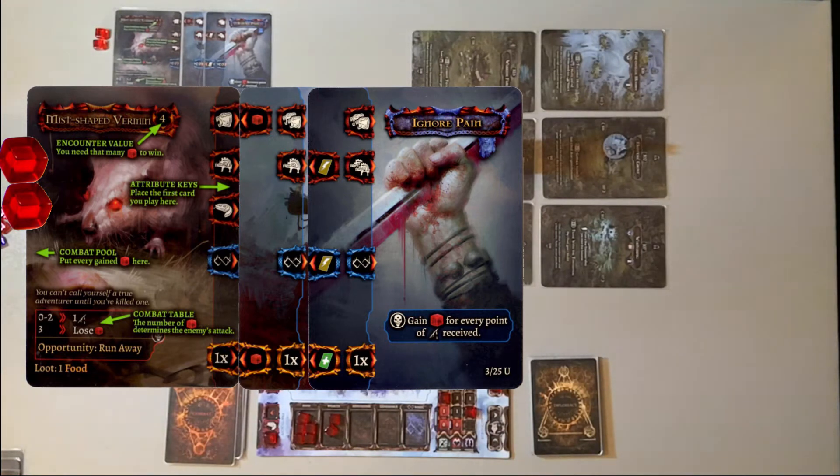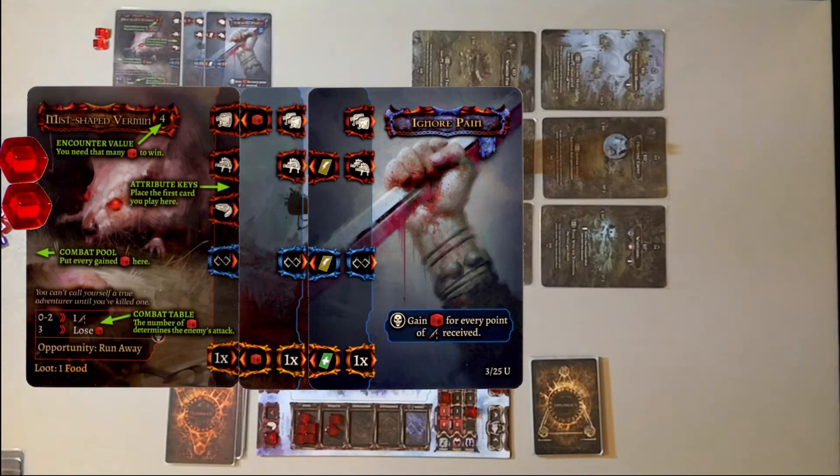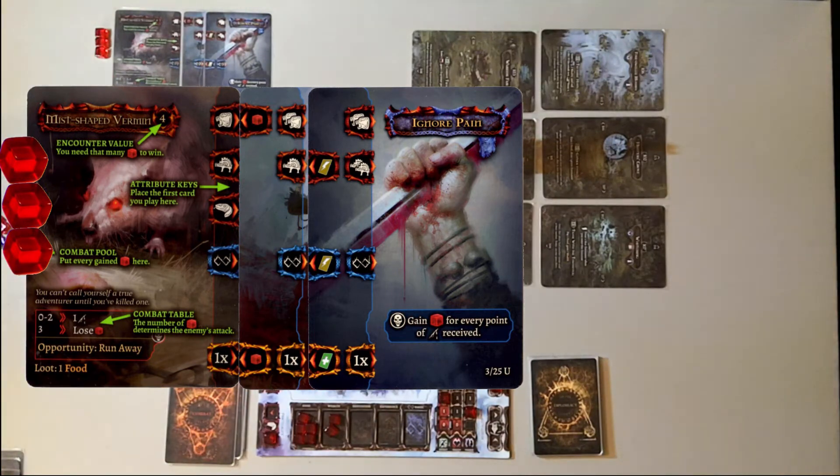First we check for a quick victory — we only have two markers in the attack pool instead of the four required, so we haven't defeated the enemy yet. Now it's time for the enemy to attack. In Tainted Grail, each enemy has many different moves depending on the value of the combat pool. Beor currently has two markers in the combat pool. Checking the combat table: the attack value for zero to two markers deals one damage. Move Beor's health track down one slot. Now we check the Ignore Pain card: gain one cube for every point of damage received — so we add a cube to the combat pool. The enemy attacked us and we hurt it in retaliation.